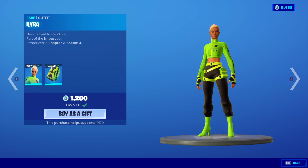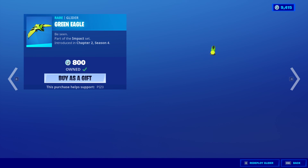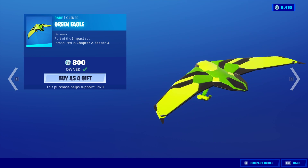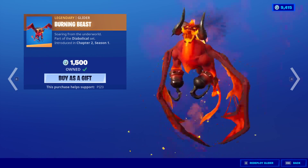Kyra is back with the back bling Impact Green, the Block Blades, and the Green Eagle glider. The Burning Beast glider.